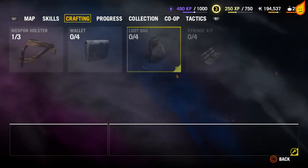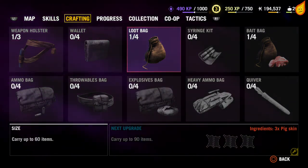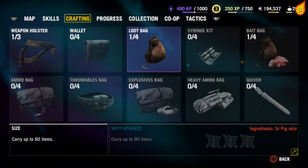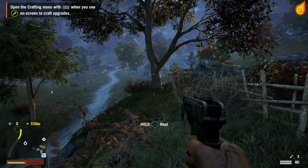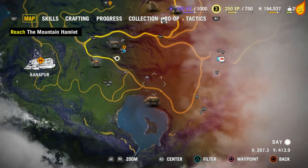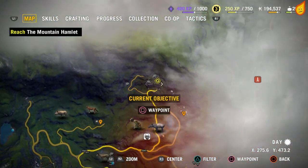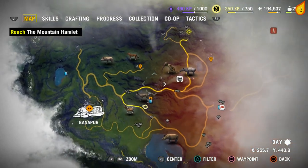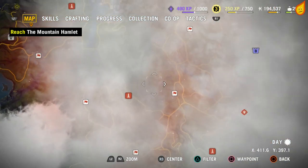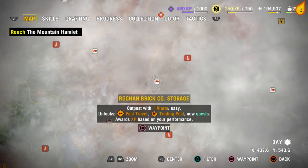Loot bag is almost full so let's upgrade my bag. That's much better — now I can carry double what I was able to carry before. And that is basically it. If you get stuck and can't think where these animals are, just use that tip — use the map. I hope this helped out; as always please like if it did help you out and subscribe. That's it for me, I'll see you guys later, cheers.